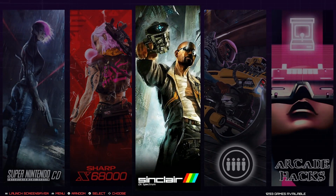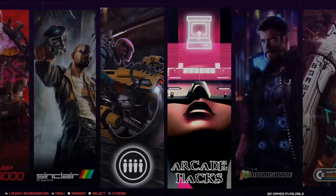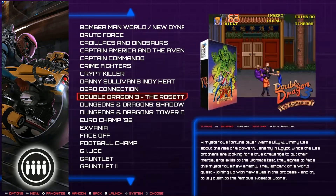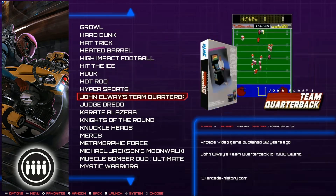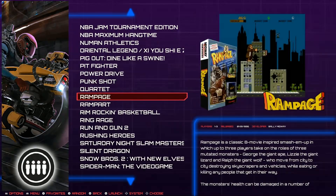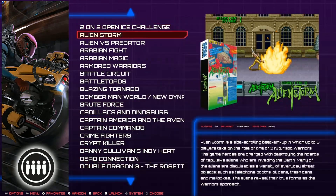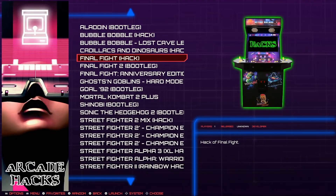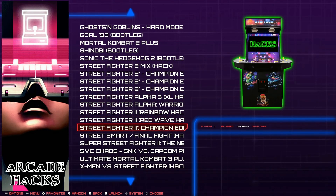Sharp 68000 has 250, ZX Sinclair has 1,293. There's an AtomsWave section and some more games - but these are all your four-player games, probably a lot of arcade games. They're all pretty much arcade games. Arcade Hacks has 26 - some bootleg games - and these are where you'll find really cool, unheard-of games. They're not going to have video snaps or anything like that.